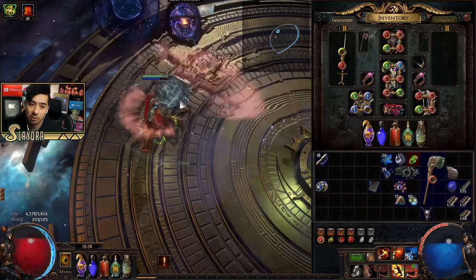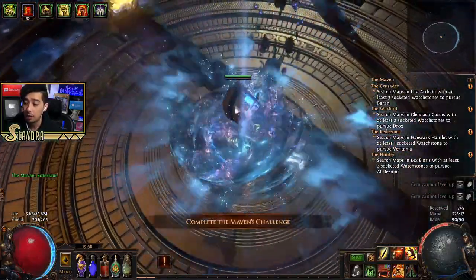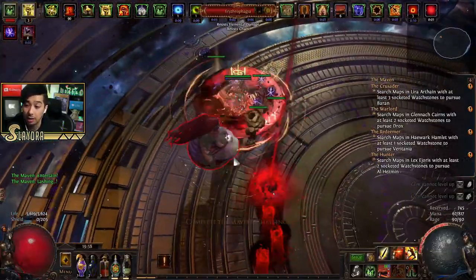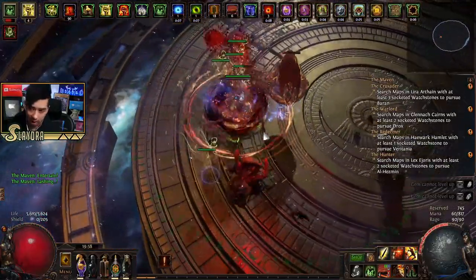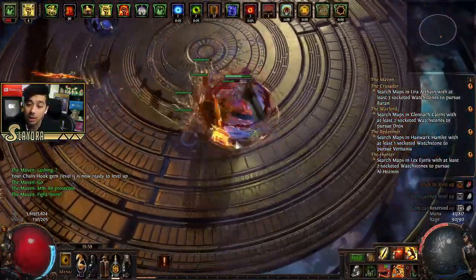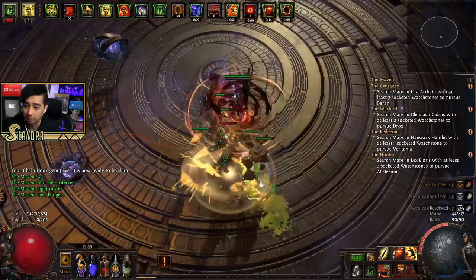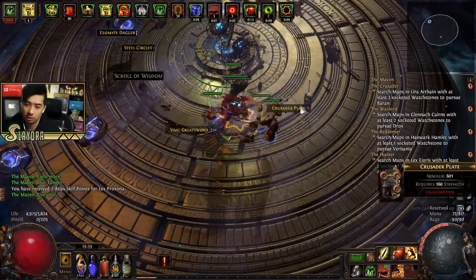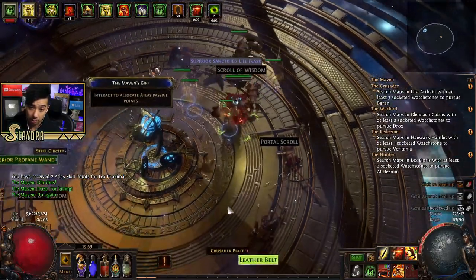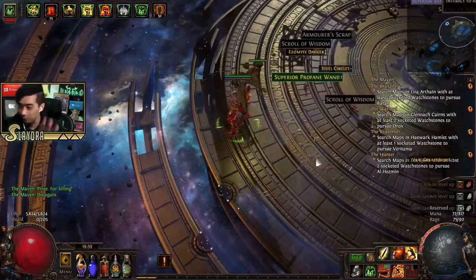I'll throw up all my buffs, kill the boss, and I'll be able to start the fight with a bunch of rage, which is very nice. We're also using a new war cry that I'll explain. Be careful with the Maven though — after you kill the bosses, sometimes she'll still hit you, so be ready to pop a potion even after you've killed everything. She's a bit of a cheater.